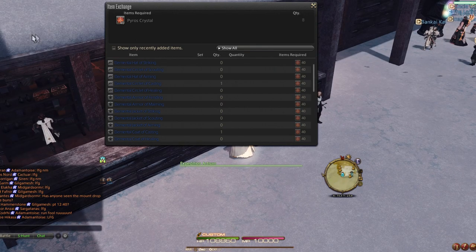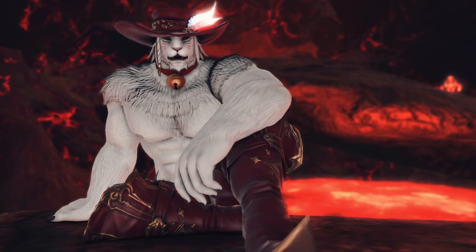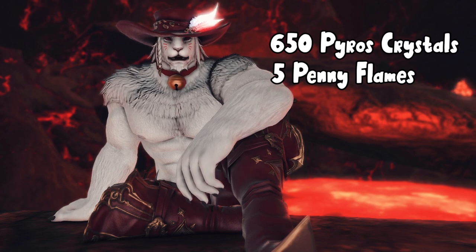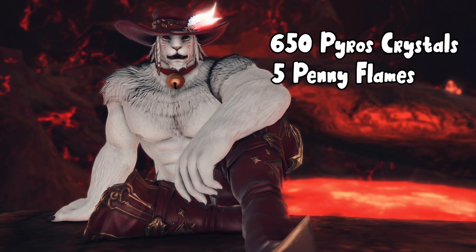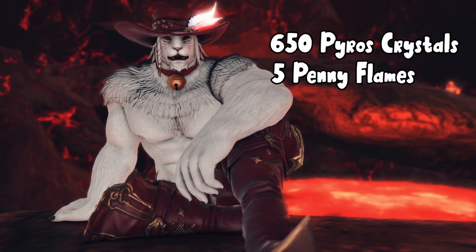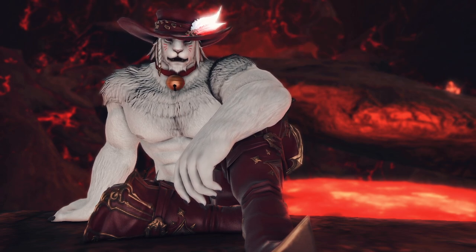If you do want to upgrade your weapon, I'll go over the requirements right now. To upgrade your weapon, you're going to need a total of 650 Pyros Crystals, five Penthesilea Flames, which you get by completing the Penny Fate when it spawns in, or by doing the Pyros Crystals, and with the Birdwatcher. I unlocked this — I came back and did it afterwards, after I got my glowy armor. But you're free to do this whenever you want, and again, it doesn't impede your progress.